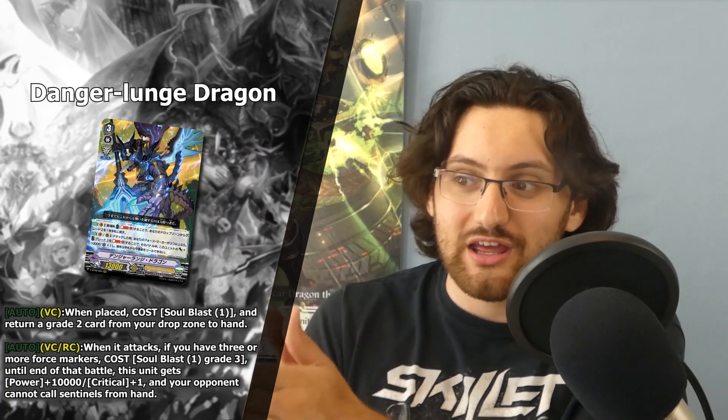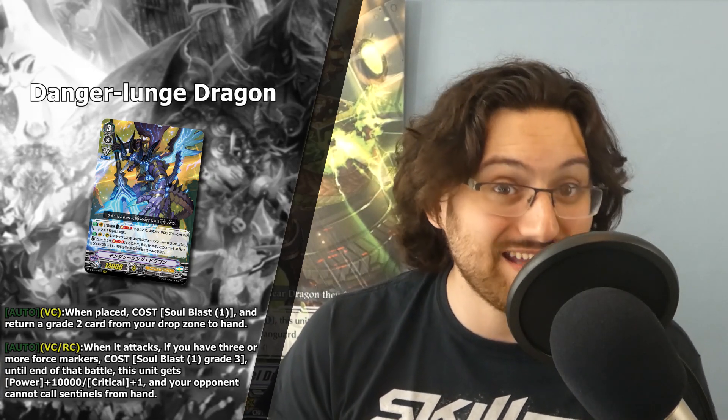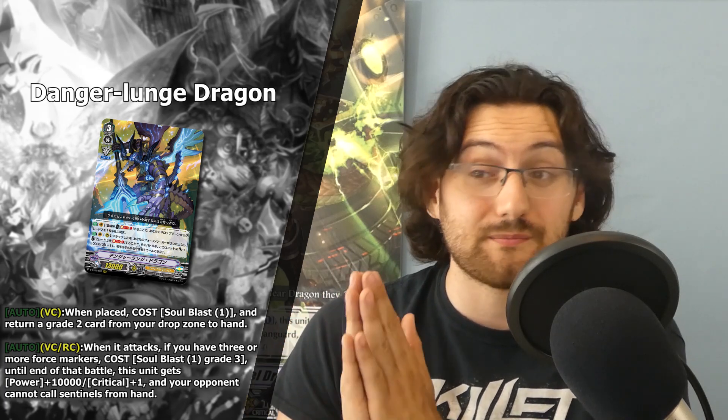So we now have a support grade three that is an ideal first ride target when going first, and in the late game it's an ideal rearguard target — you can swing for very high numbers with an extra crit and extra power. You probably have at least one, maybe two Force Markers underneath this unit when called to the Rearguard Circle, so that's a plus 30k on this card — a 43k two-crit with no PG. This can be a really scary attack unit, and if you combine that with Mordred Phantom's re-stand of Blaster Dark, you can see the scary stuff this deck can dish out.